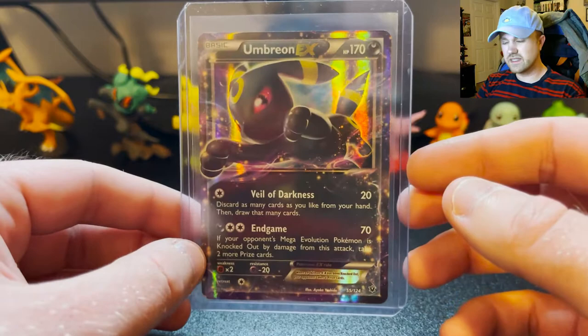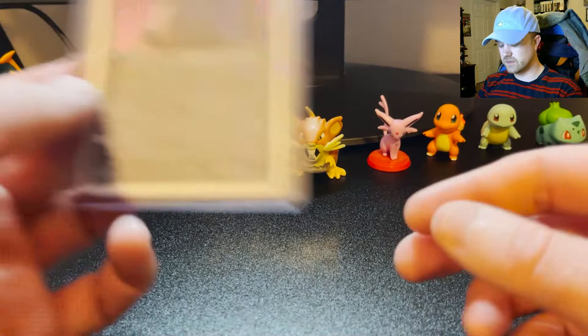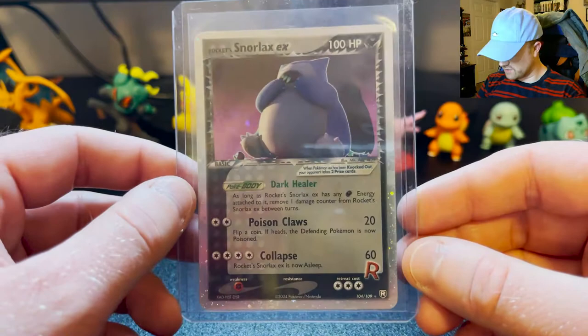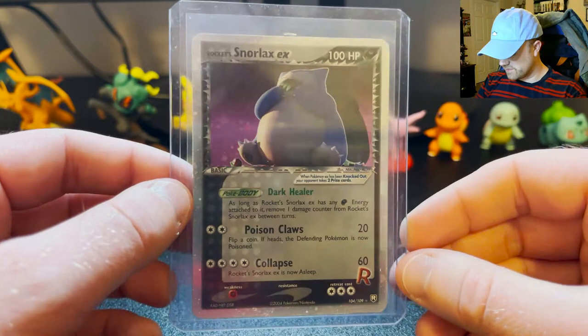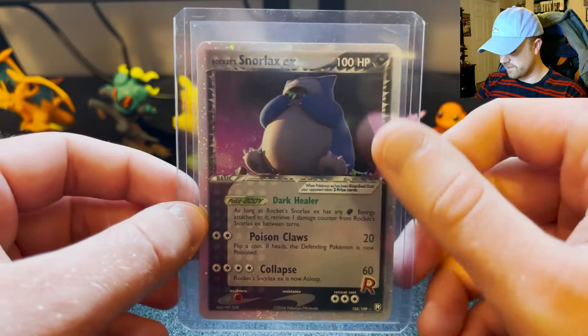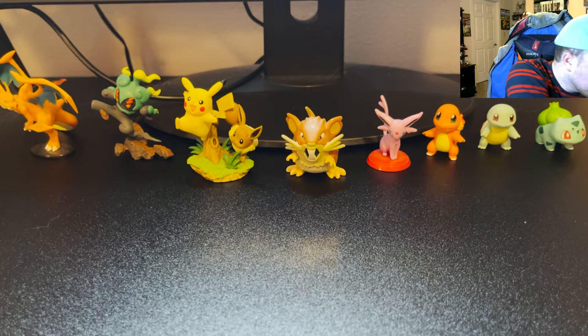Umbreon EX — I pulled this out of that Pokeball tin that I got. I love the Evolutions and this Umbreon is beautiful. I really miss the EX cards. This card is probably the rarest dark card I have — Rocket's Snorlax EX. This was actually pulled by my brother back in 2004 and he was gracious enough to give it to me. He's not as interested in Pokemon as I am so I have all his cards now. These old EX cards with the holo around the outside — I love them. That's such a cool card, though it has tiny HP for a Snorlax EX.